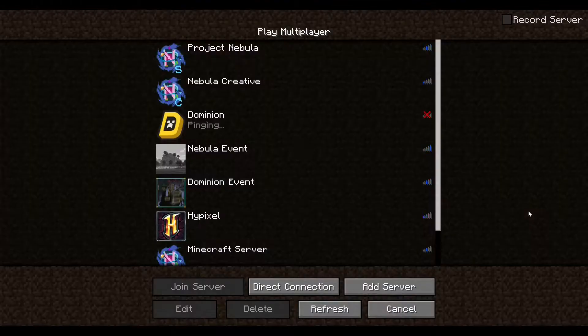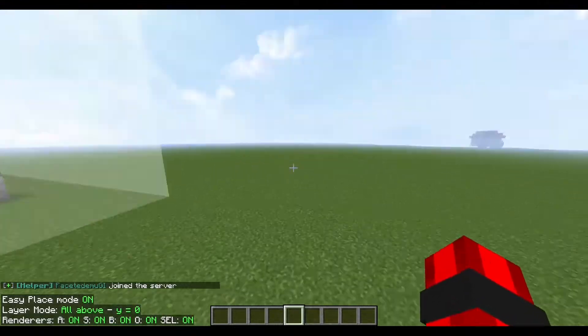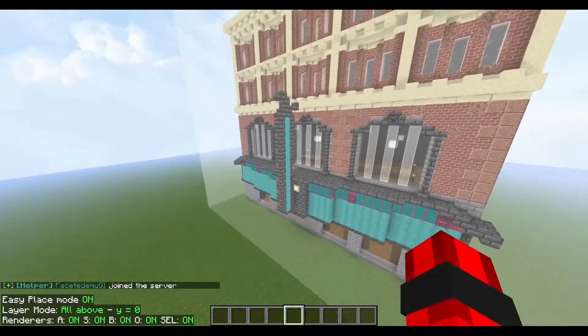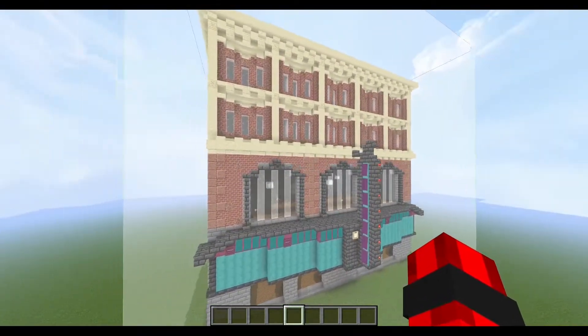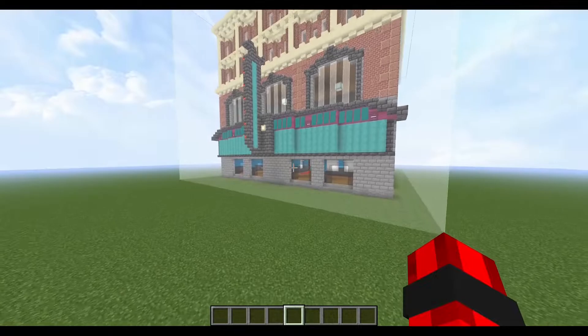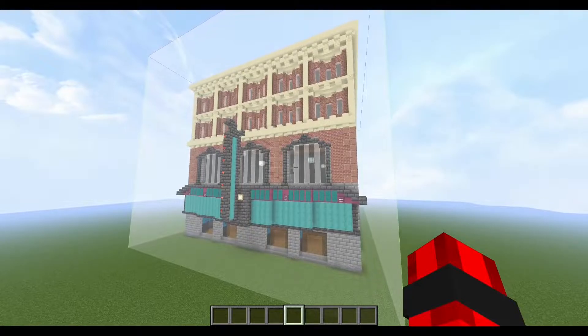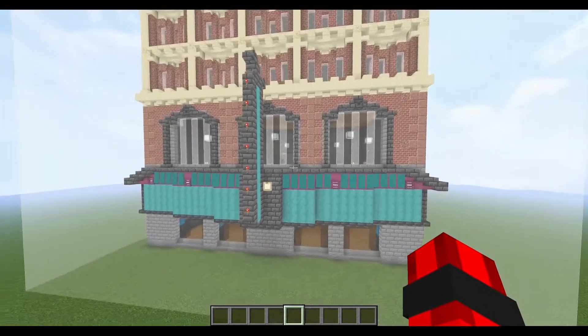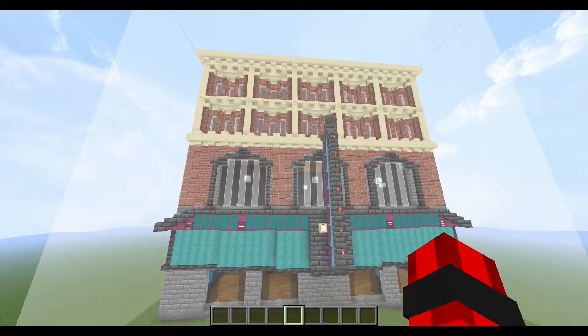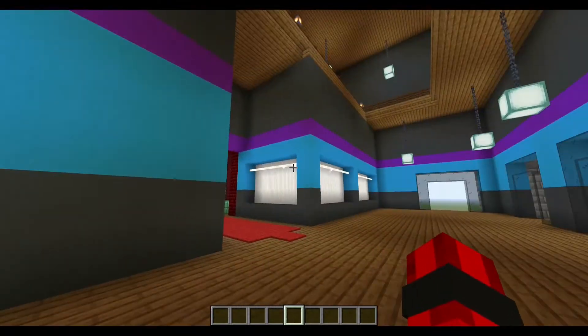We can go into the creative server to show this off. This is what we need for the anniversary — if people remember, we did a Christmas stream in 2020, and I built a theater for it. Me and Joseph wanted to basically make a really special theater this time for the city. We're continuing the trend of naming things after my dead cats, so since Spasmo passed away, this is now the Spasmo Memorial Theater.